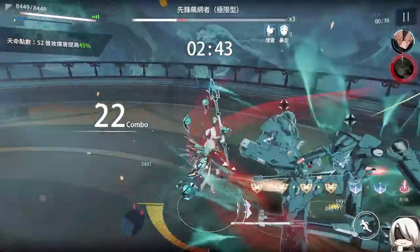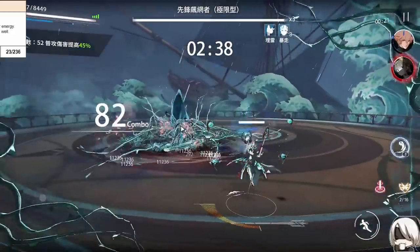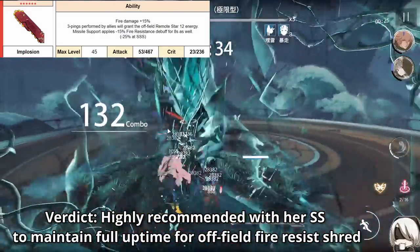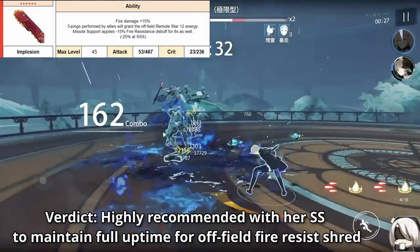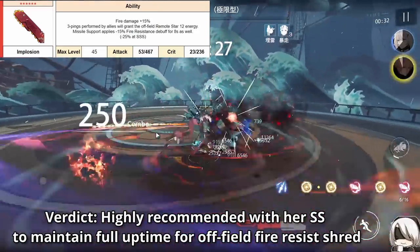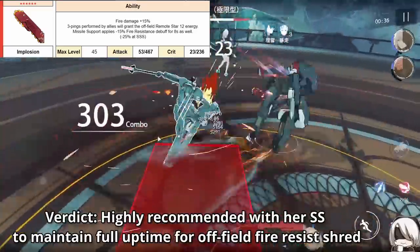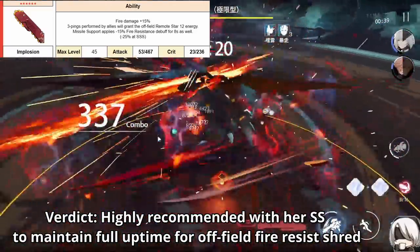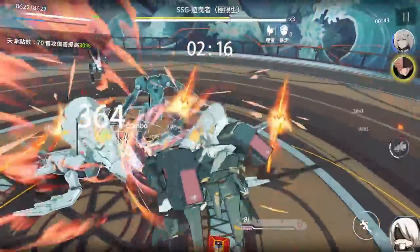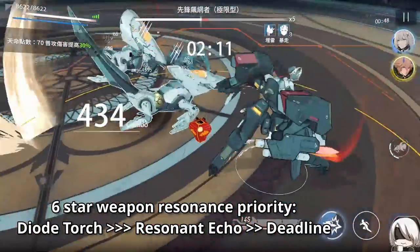As for weapons, the 5-star weapon is okay for damage, but I would highly recommend her 6-star signature weapon. On top of adding more damage, it's arguably one of the more important signature weapons — when paired with Nanamech's SS missile passive, it grants increased fire resist shred off-field and maintains it whenever Nanamech uses her QTE, helping keep shred uptime. It also guarantees her ultimate is quickly ready whenever she comes on-field, since ally 3-orb pings give her ultimate energy. For 6-star weapon resonance priority, definitely prioritize Diode Torch over Resonant Echo, then Deadmine.